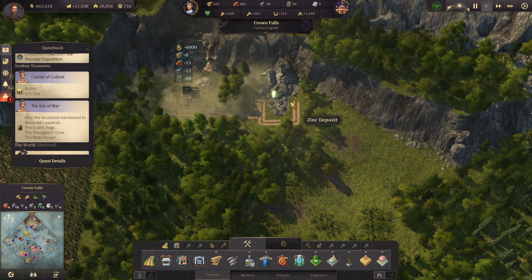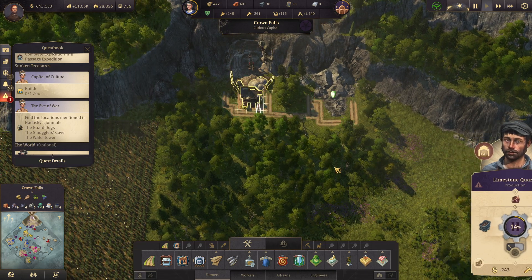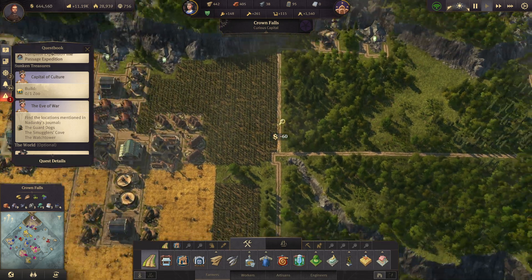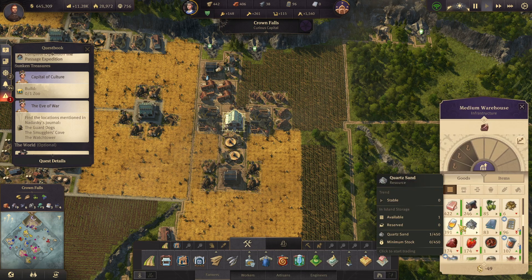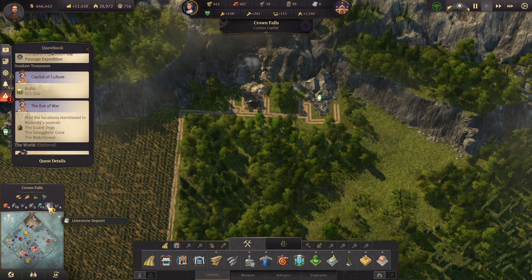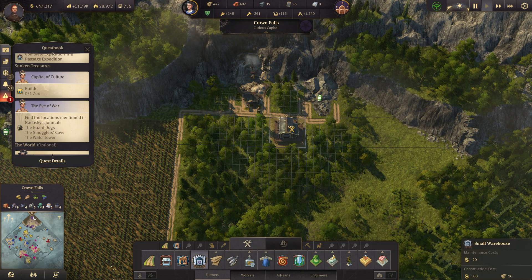We need zinc actually. We need concrete to build that. We have enough hops now — I wanted to make sure we're making enough beer, and yes we are, we're making quite a lot of beer. Here is our limestone. Let's go ahead and put a small warehouse right here.